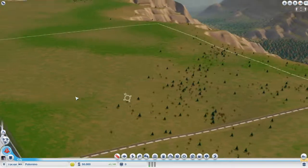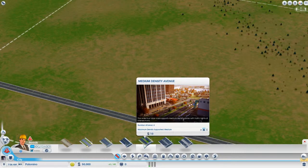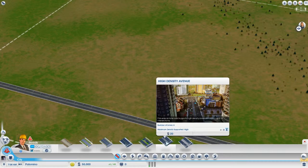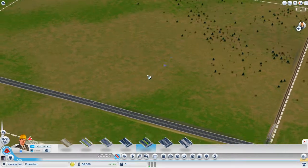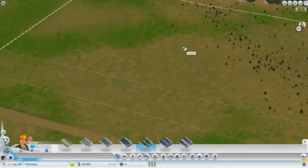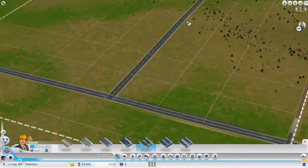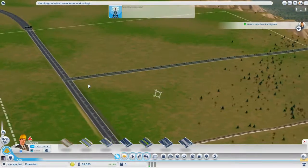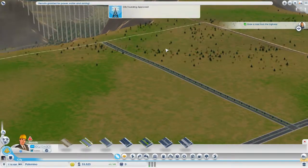So where do we want our road? We want our road to come in, and we want it to be the medium density road. We're not really going to use a high density because we can't really afford it at the minute. We'll just use a four-lane one and we'll go straight down the middle, right to the end. So we've got a really big straight to deal with, which should be alright.